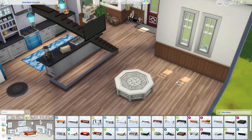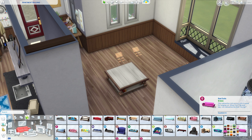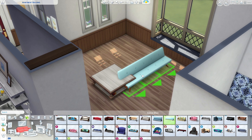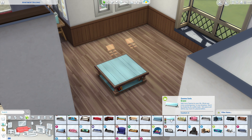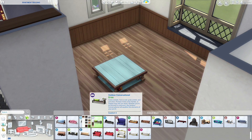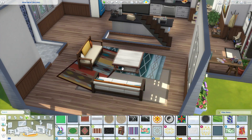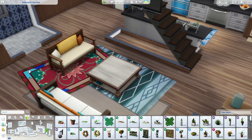A little bookcase by the front door, then we move into the living room — this space is huge. I don't think I actually put a dining table anywhere in this house, which I only just realized now! I've done the kitchen, the entrance, and the living room, but there's no dining room. My sims would just eat on the couch. Half the time when I'm playing Sims and I have a dining table my sims go sit on the couch anyway.